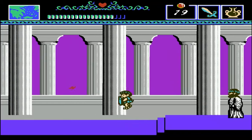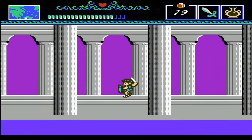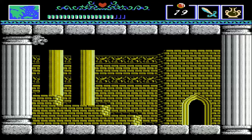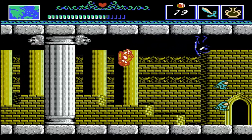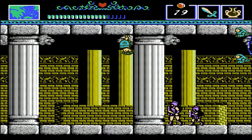He gives us the power bracelet, and now when we use our lightning bolt attack it no longer takes life. Our attacks will do double the damage that they did before, so yeah, that's extremely useful. Definitely wanted to get this item - that's the fastest way to get this item.